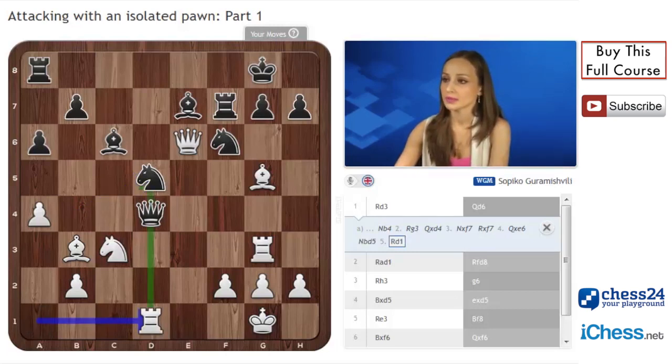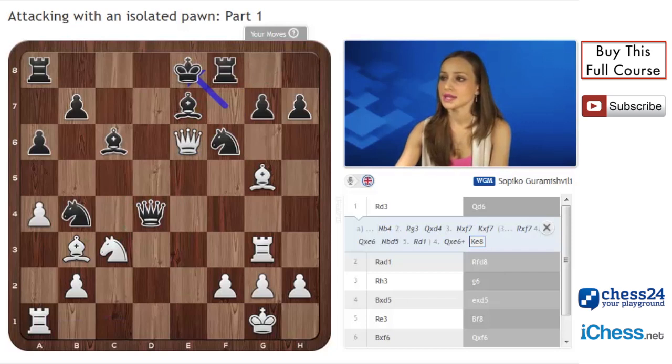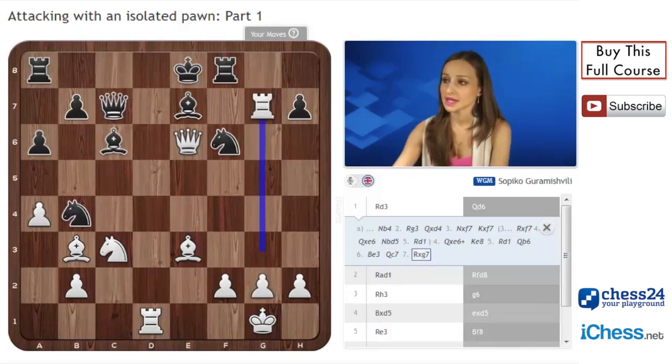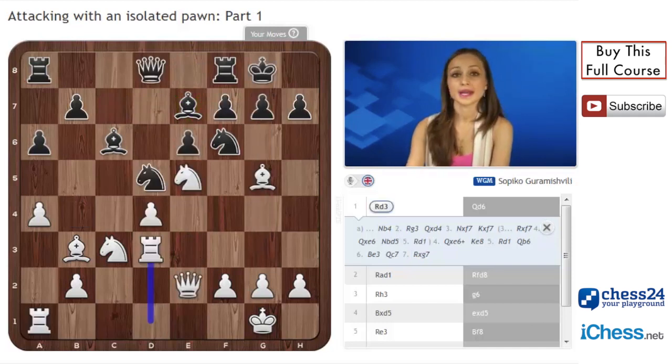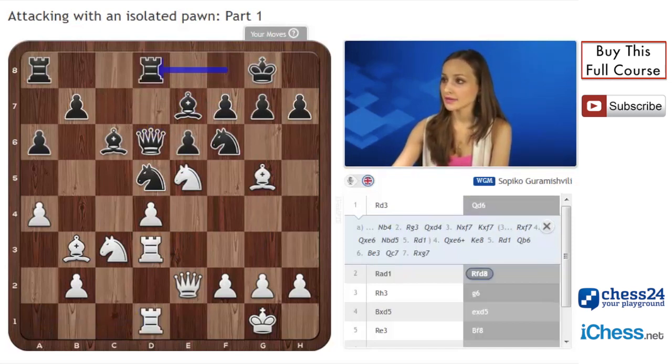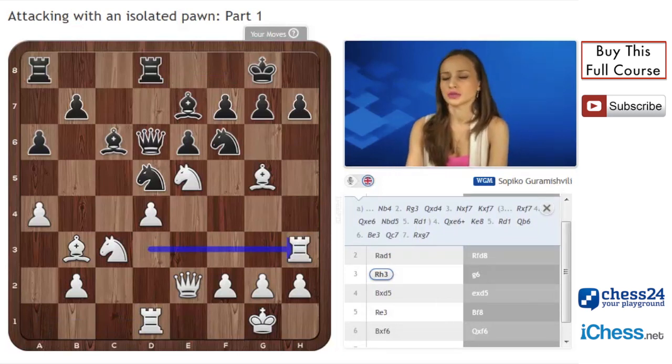If black covers the diagonal, then after rook d1 he cannot defend so many pieces. King f7 and queen e6, king e8, rook d1 attacking the queen, queen b6, bishop e3, queen c7 and rook g7 with a horrible attack. So in the game after knight f7, queen d6 was played, rook d1, rook f8 and rook h3.